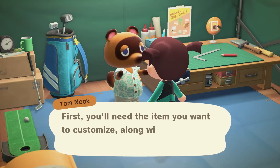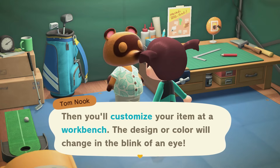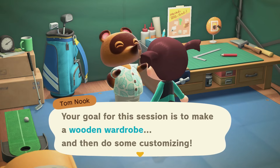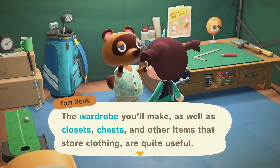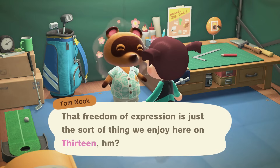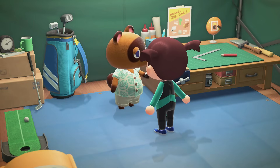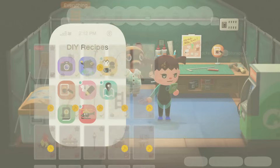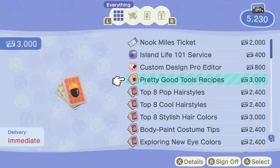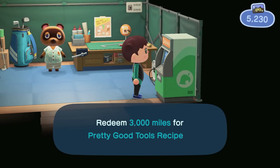Today's the day that we're learning about customization, so that is really exciting. We'll be getting some customization kits, but first we need to craft the wardrobe, which I think costs regular wood. I'm hoping I just have it already, but there's a good chance that I don't. We need 12 pieces of wood and I have seven. So not too bad. I got my bonus miles.